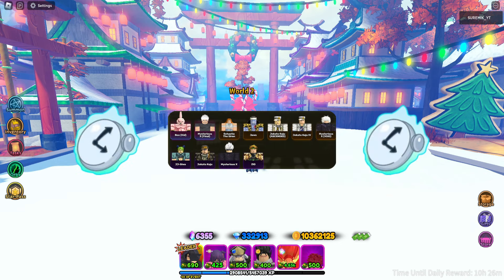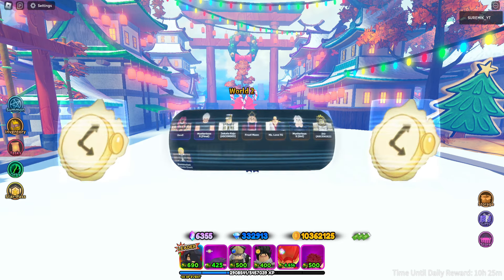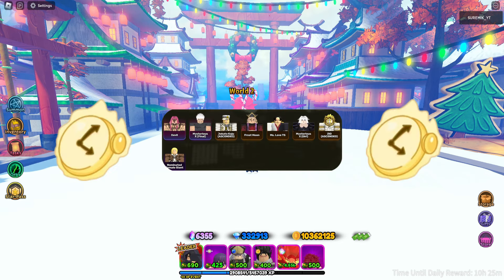Time Stop causes an affected enemy to completely stop for a minimum of 5 seconds and a maximum of 8 seconds, depending on the Time Stop unit. Ultimate Time Stop causes an affected enemy to completely stop for a minimum of 30 seconds and a maximum of 60 seconds, depending on the Ultimate Time Stop unit. There is a global cooldown of 500 seconds before enemies are affected again.